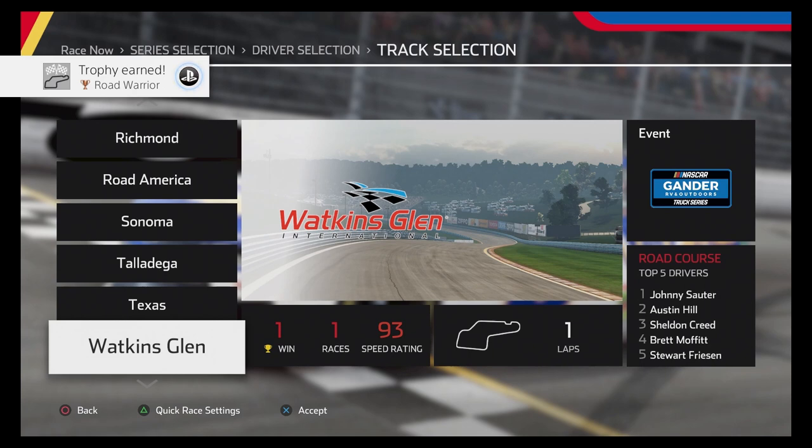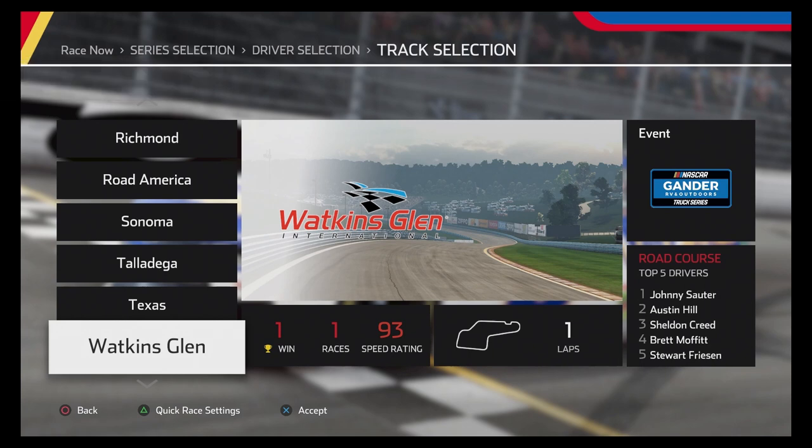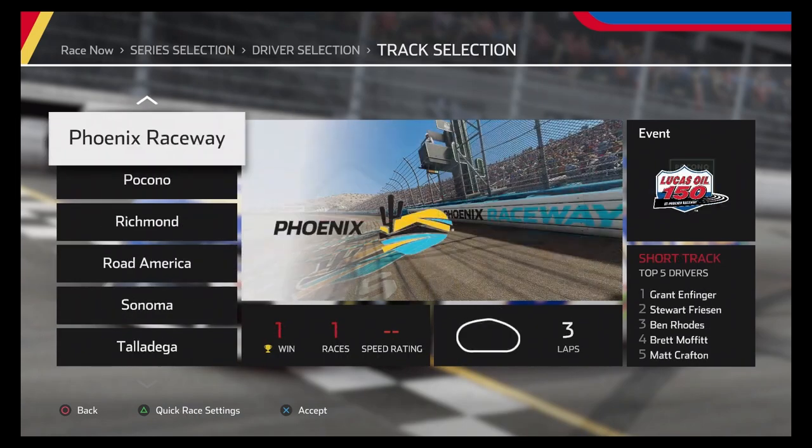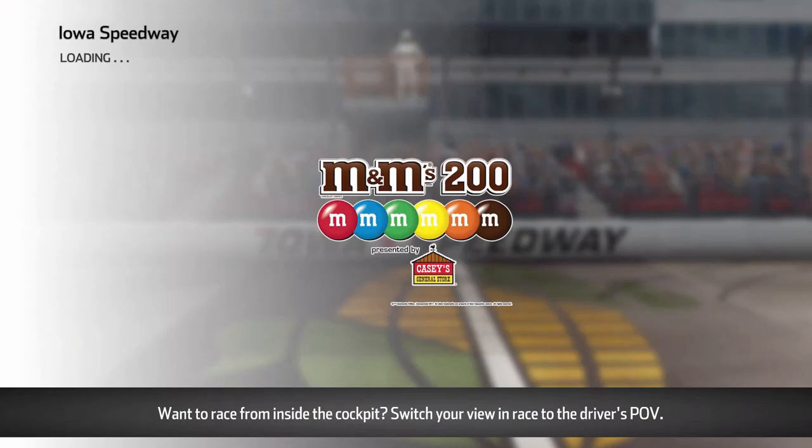Road Warrior trophy — let's go ahead and do the short tracks. The short tracks are Bristol, Iowa, Martinsville, Phoenix, and Richmond. Road courses were Canadian Tire, Charlotte Roval, Indy Roval, Mid-Ohio, Road America, Sonoma, and Watkins Glen. The only short track I have left is Iowa, so I'll go knock that out and be right back.